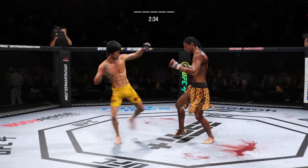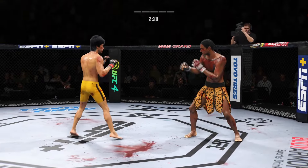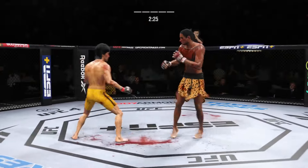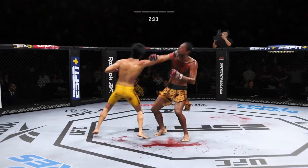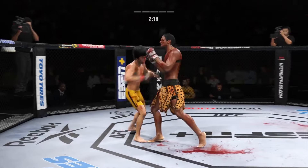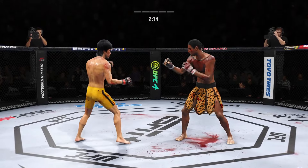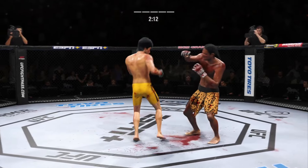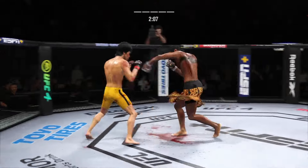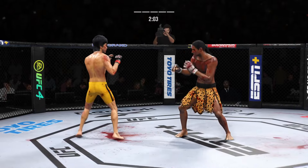He is finding the target with everything he throws — mixing it up beautifully. He lands a punch there, good connection. So fast, so accurate — watch the ability to land anywhere. Nice elbow! Just out of range with the straight left hand. That right punch has been the money weapon for him tonight, and he landed it again there.